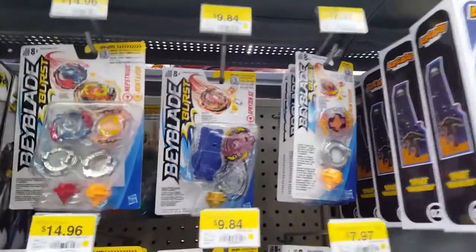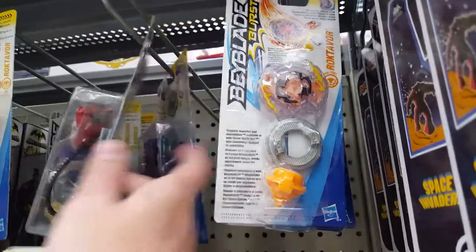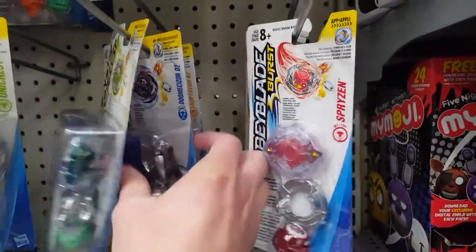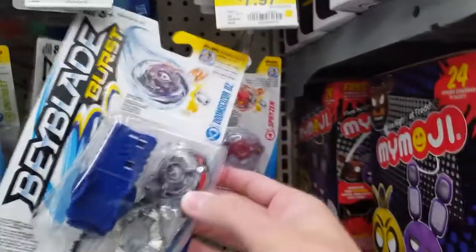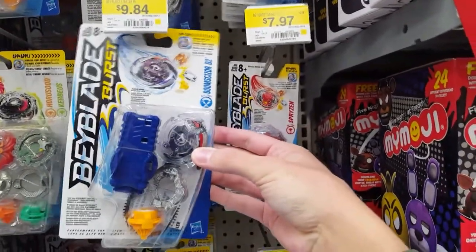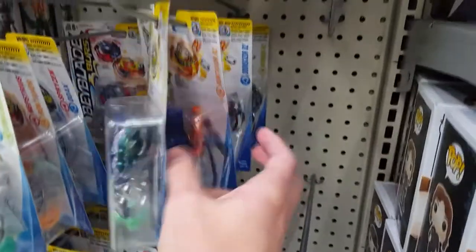So we're looking for the Doom Sizer and the Wyveron in the starter packs. Got Spryzen, got Kirbyus. Oh, we got the Doom Sizer! So there is Doom Sizer D2 in the starter pack — we'll pick that up for sure. And then a Rockdivore. Got to have the Wyveron too, right? Kirbyus, Rockdivore, Doom Sizer, Kirbyus.